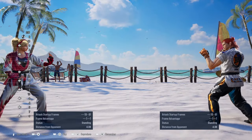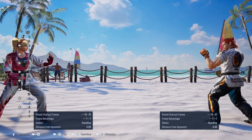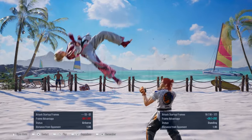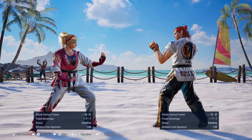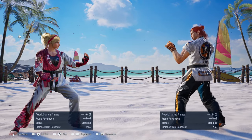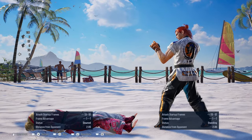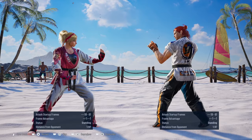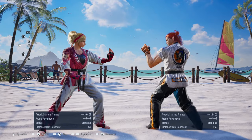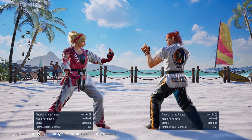The first move that a lot of Hwoarangs love to use — they tend to use it at a certain distance because it has really good range — is the Back 3. Now Back 3 has decent distance. If you were to place, say, Lidia at a certain range, Hwoarang can still hit you and launch you from this move. But if you block it, the move is minus 19.